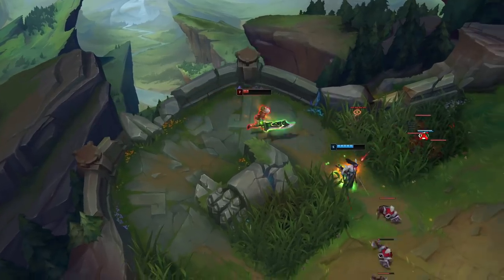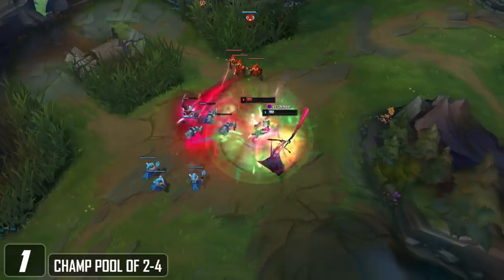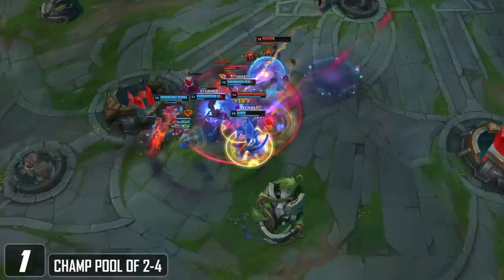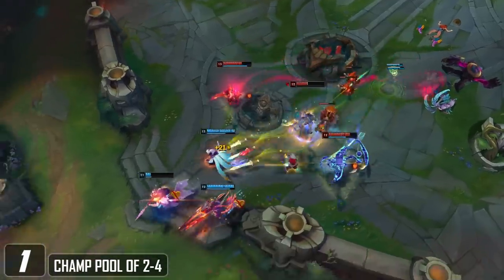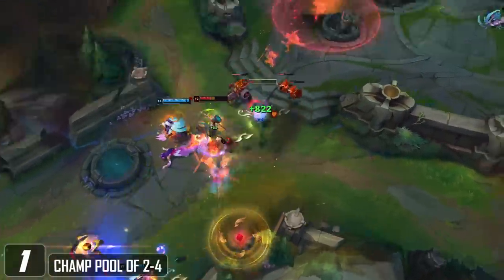The first step to escaping low elo is limiting your champ pool. 2-4 picks is what you want to aim for, and this has been proven time and time again as one of the easiest ways to shoot up an elo really fast. If you're constantly swapping around who you're playing, your ability to understand matchups and how your champion functions at certain points in that matchup will be really lacking.